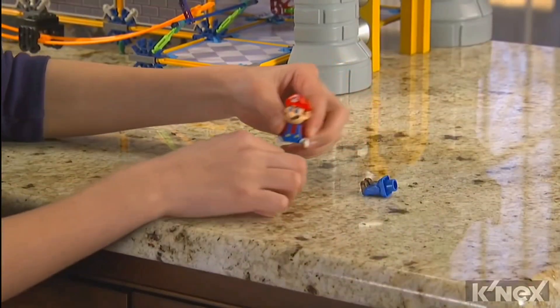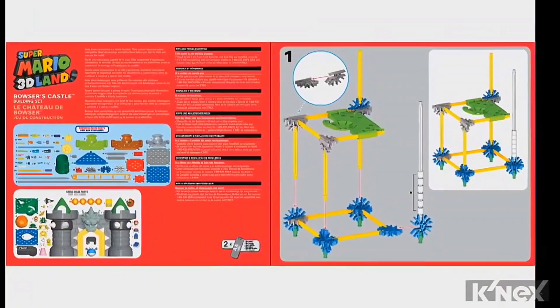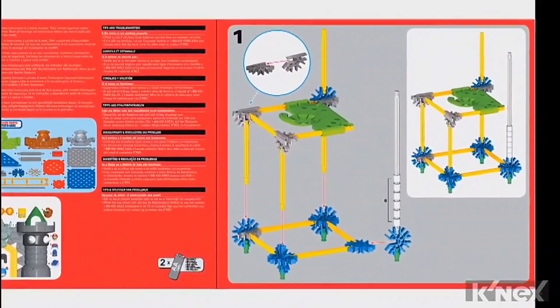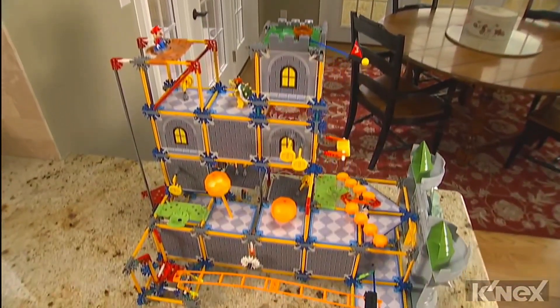The new jump disc and launcher allows Mario to run and jump like he does in the game. Plus, easy to follow building instructions means Mario will be on the go in no time. You've reached the final level.